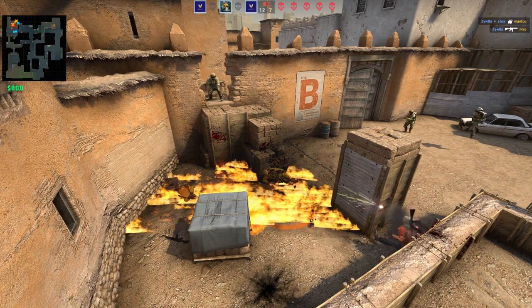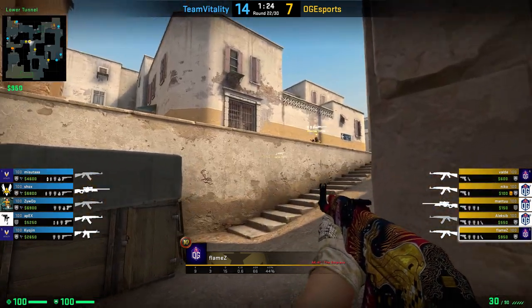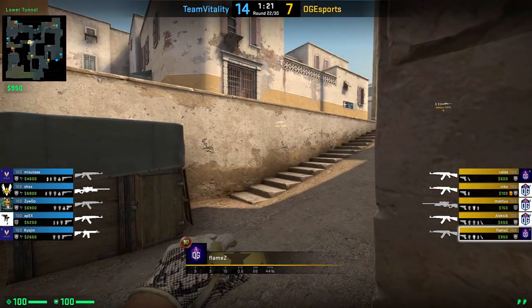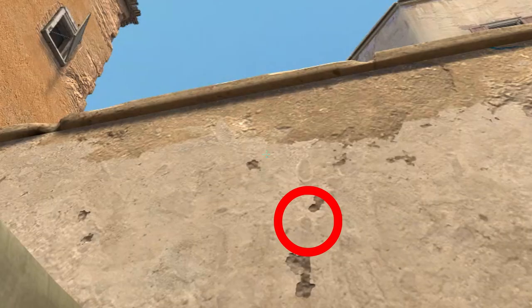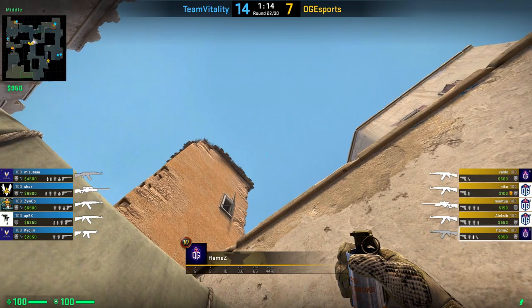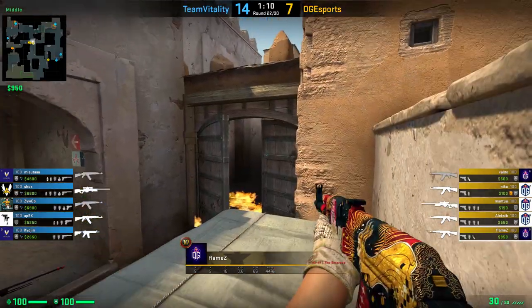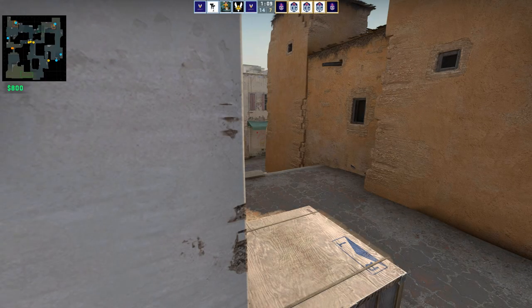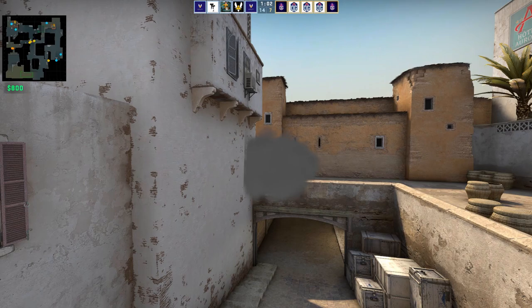Flames shows us a really cool smoke for short, from bottom of Xbox. Position yourself in front of Xbox like shown and work with your view model a bit. You see this little darker spot on the wall — aim with your smoke onto it and simply left click throw. The smoke will not only block off the ready orb angle into short, it can also be used as a lurk smoke for short, where enemies may think a short hit is incoming. A really cool 2-in-1 smoke from Flames.